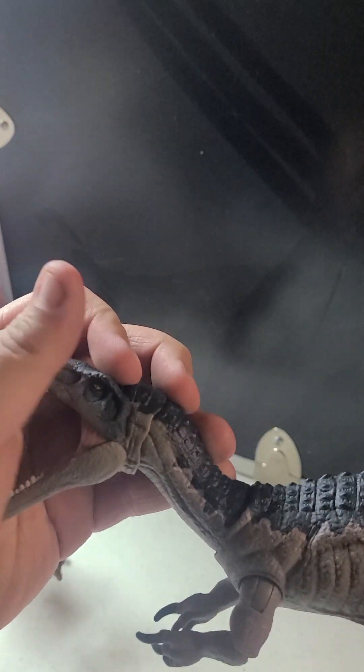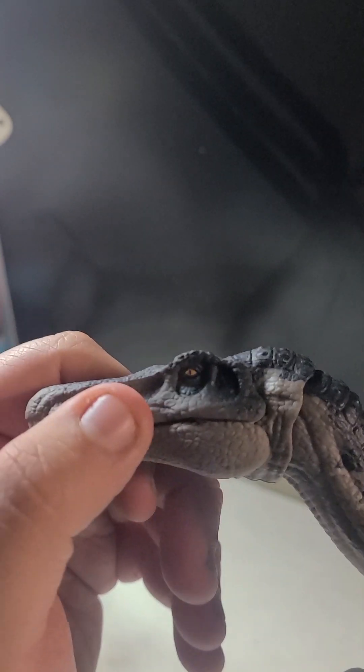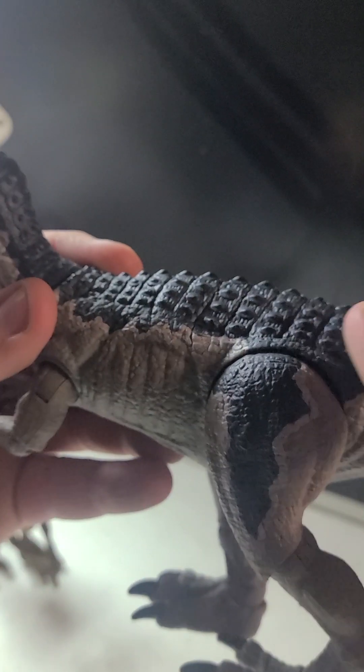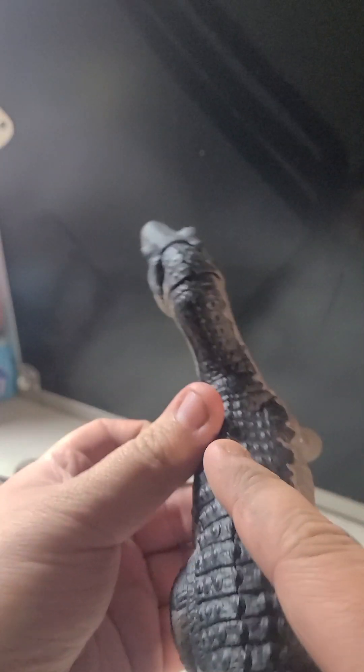This is the Hammond Collection Baryonyx. And let's just say the paint job looks really good — really good. I love the actual little splashes of blue on the side, under the eye. I'm actually a very big sucker for the skin, the bumpy ridges.